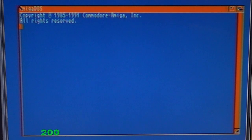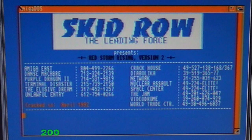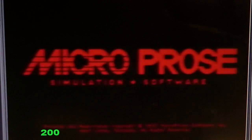Welcome to the Old Computer Museum channel. This is a real machine, an Amiga 500, and the game is Red Storm Rising — a game from 1988 made by MicroProse, one of the leaders in computer simulations back then.